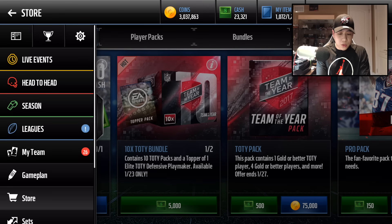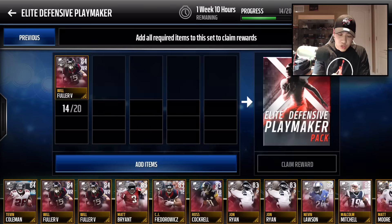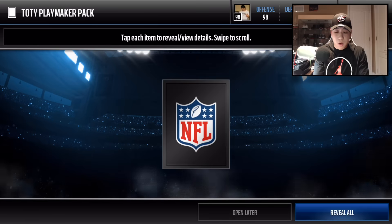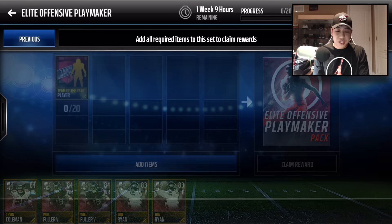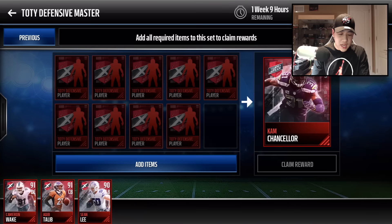Let's go ahead and go to the sets and check that out. Let's do one of the sets right here — let's see if we can get Kwon Short. Boom — and we're going to get Aqib Talib, 91 overall. Not bad right there. Let's move over to the master — this one's for offense, and now this one's for Cam Chancellor.